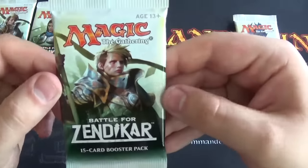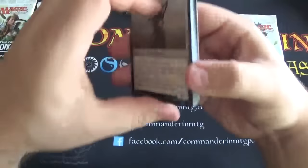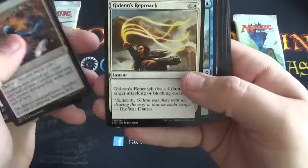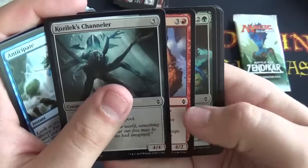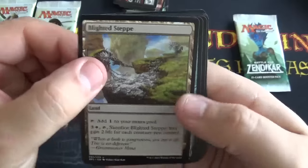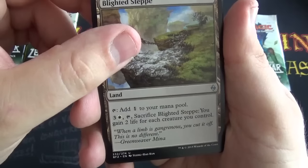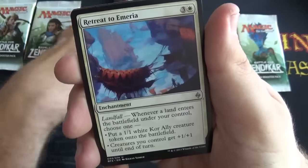Let's take this guy next — or a girl, I don't know. The only one I don't recognize. Of course it looks like a Channeler — I like that guy. There's a Blighted Step. I really like this land cycle, though I don't think this one is the best. Pilgrim's Eye. Retreat to Emeria.